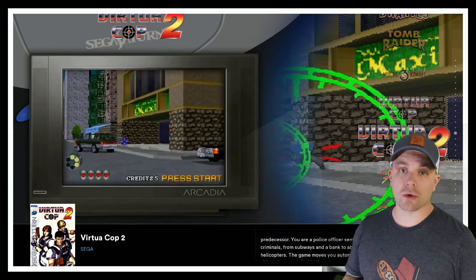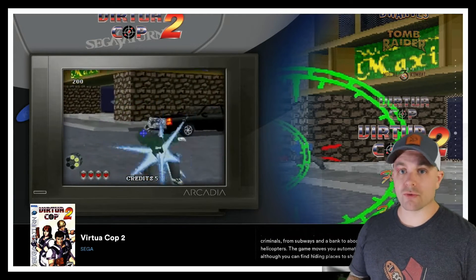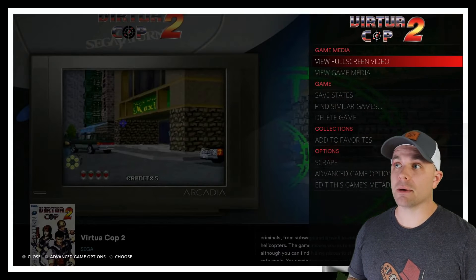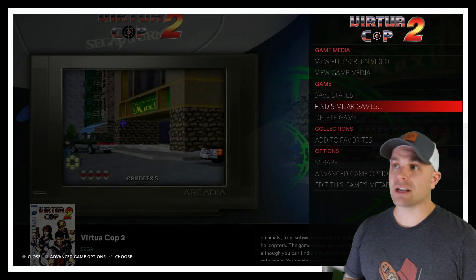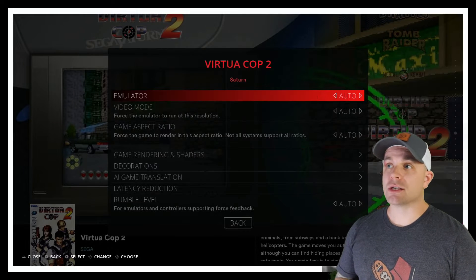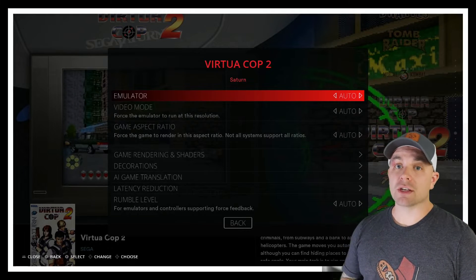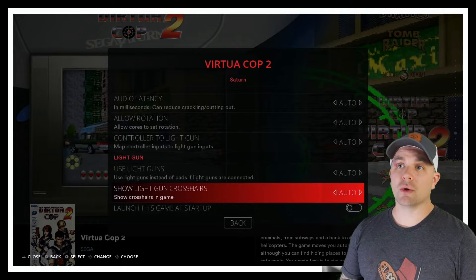I'm going to hold down the button I would use to make my selection. If I was on a PlayStation-style controller it would be my X button; I'm on an Xbox One-style controller so for me it's the A button. I'll simply hold that down on my gamepad controller — that's going to pull up this menu. We're going to navigate down to Options towards the bottom and select Advanced Game Options, which opens up all the different options for this specific title.